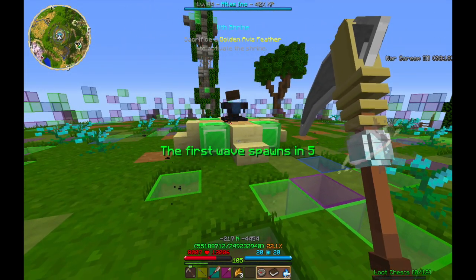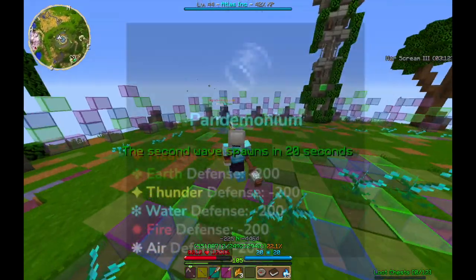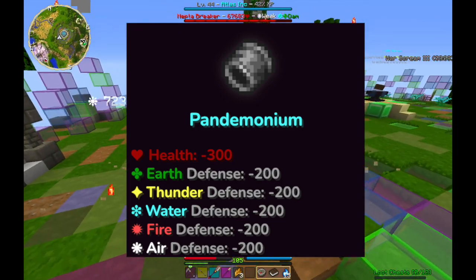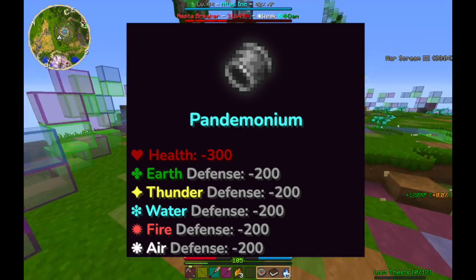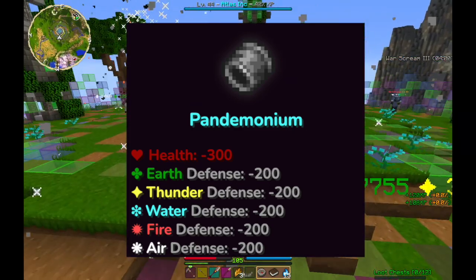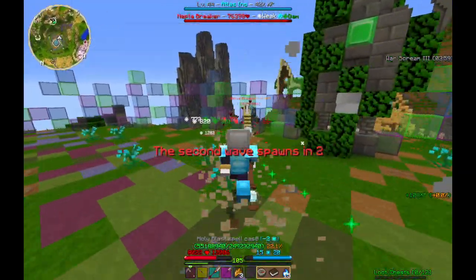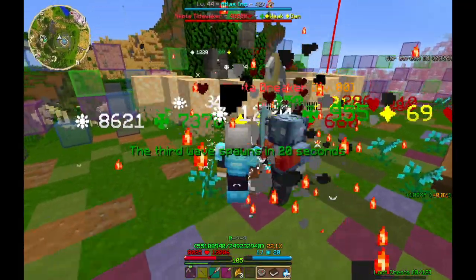Howdy y'all and welcome to another video. Today we're going to be talking about elemental defenses. So first off, what are elemental defenses? They appear under the health of items usually, and almost every item has some sort of elemental defenses. As you can see, Pandemonium has negative 200 in every elemental defense.